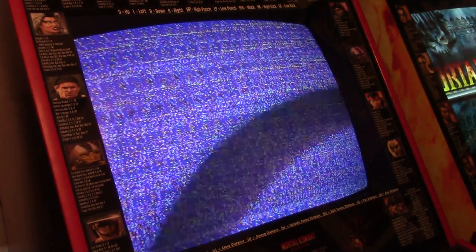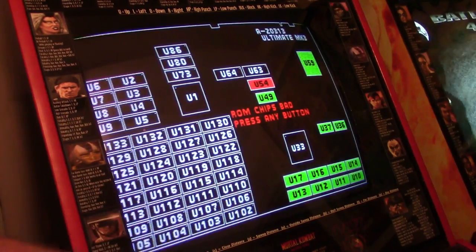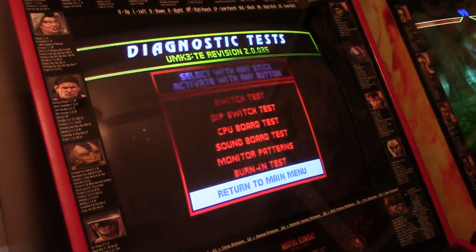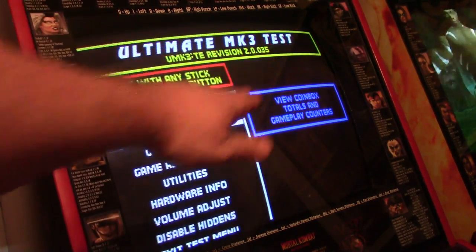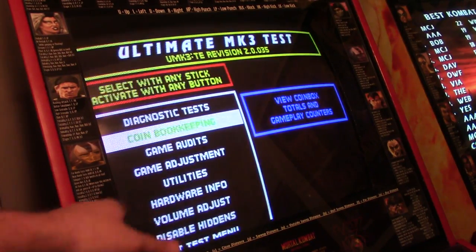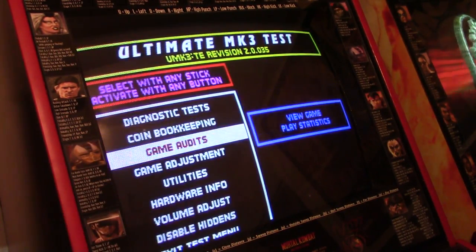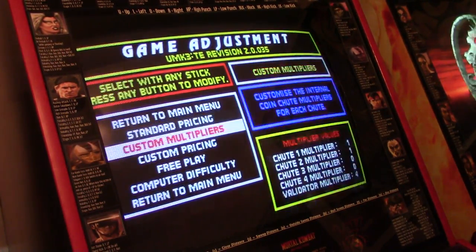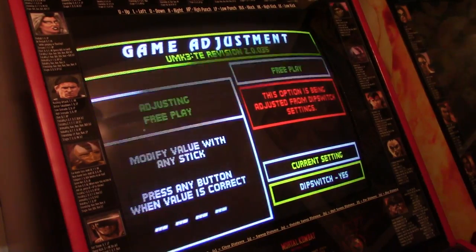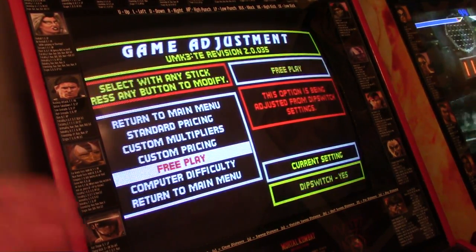So you do the CPU board test - the ROMs show red because I have a hack installed, just disregard that - and now it goes back. This is no longer the EJB menu; this is the regular Ultimate MK3 test menu. Now I have an option for game adjustment. The EJB-specific items like the Panadio Miller games and fatality demonstration are gone, and we're back in the regular service menu you'd normally access by pressing the button behind the coin door. Go to game adjustment and there's the free play tab.